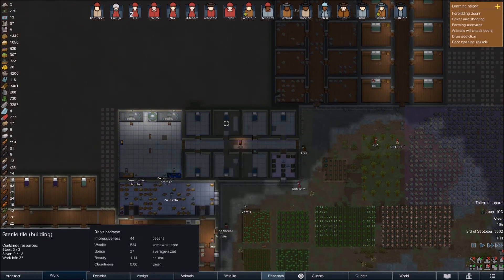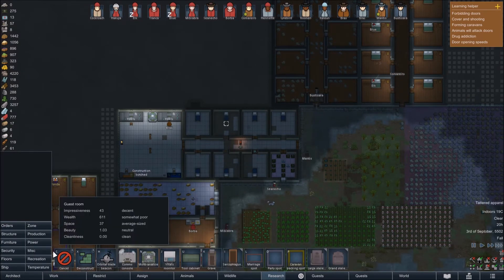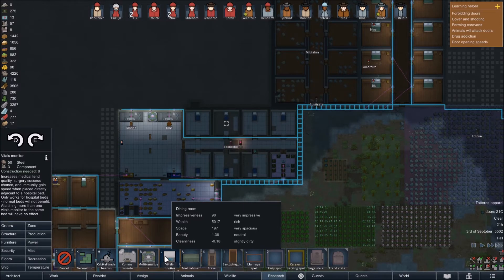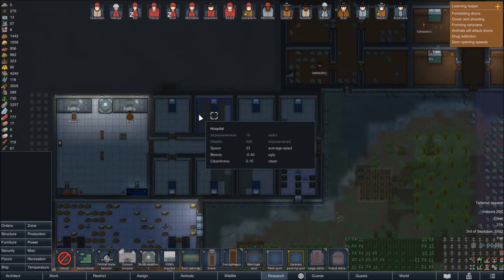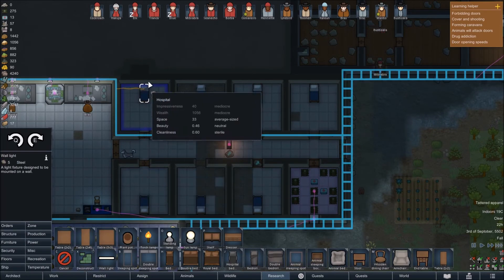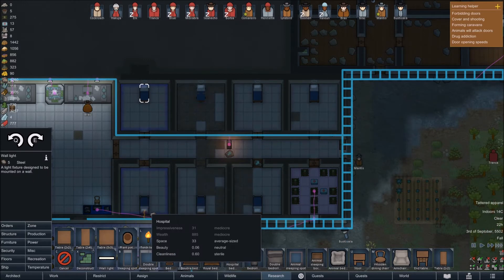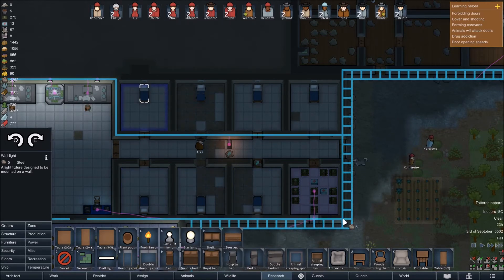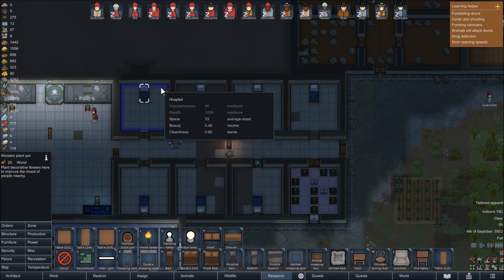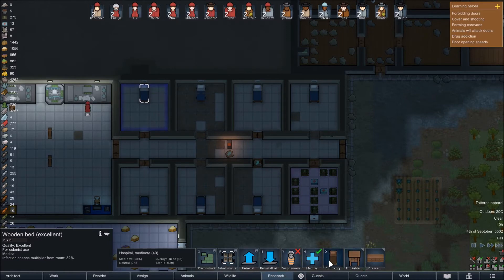At least when it's done it'll look great. We've got 57 components now. What does it cost to make a vitals monitor? 50 steel and 3 components — that's fine. Let's start working on these hospital rooms. We want a wall light in each one. I pressed the wrong button there, sorry. Let's just deconstruct these beds because we're not going to use them anymore.